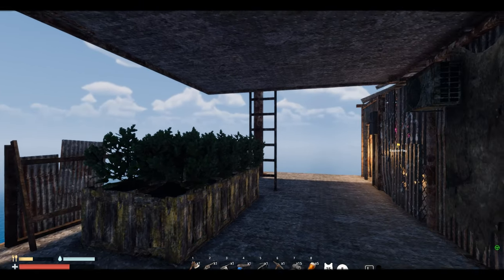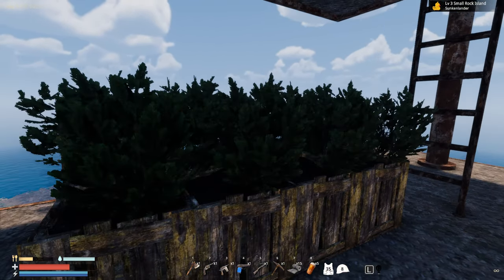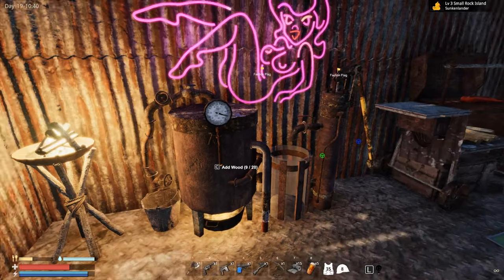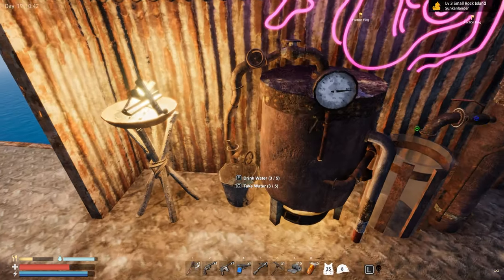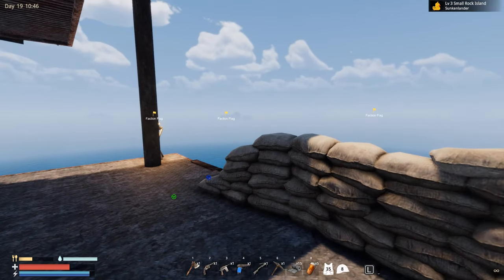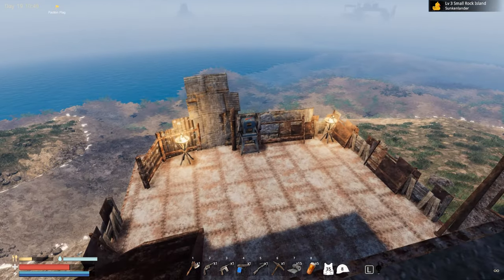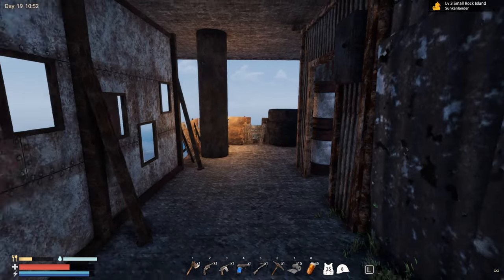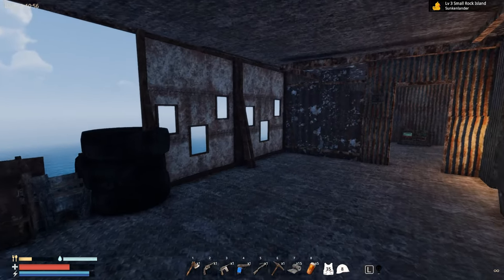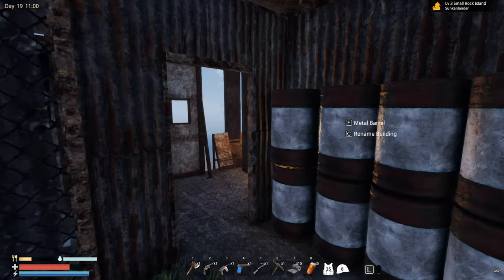Hey there survivors, we are back in this unforgiving world of Sunkenland. We are finally starting to grow some bushes because we need a bunch of wood basically on a daily basis — something like 50 or maybe even 100. We also started cooking some water, which is amazing. Overall things are finally looking okay, still not perfect — we still need to gather a bunch of material. We placed a couple more defense walls on the deck and on the back, so hopefully we can protect ourselves a little better.